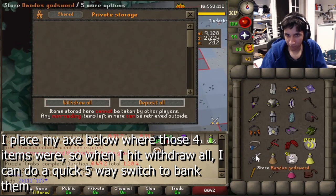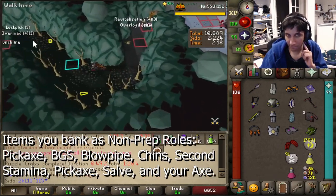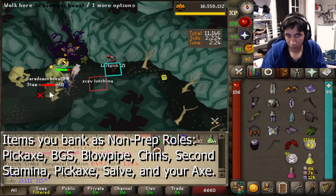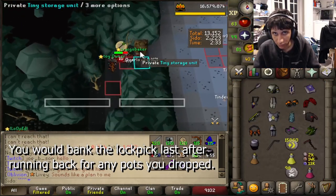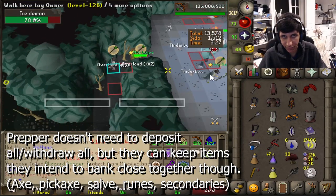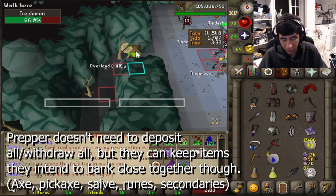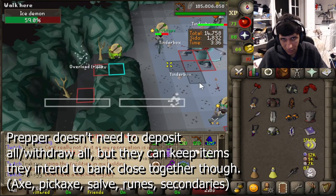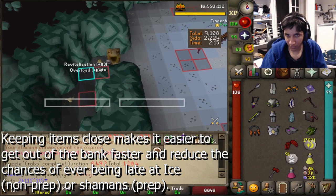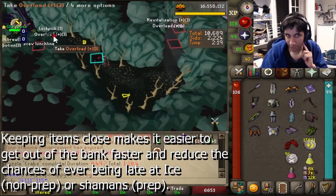At Ice Demon, you can put the items you won't need for floor 2 close together, so that when you deposit all and withdraw all, you can quickly re-bank those items. In the clip you can see me put 4 items close together, place my axe in a spot that won't shift it but will sit beside those items, then quickly bank all 5. The items you'll usually bank at Ice as non-prep are: Blowpipe, Bandos Godsword, Salve, Pickaxe, Chins, and a full Stamina. When you run back for potions, you can also bank your Lockpick last in private.